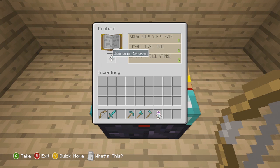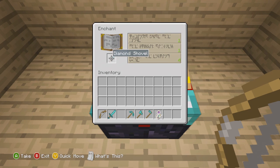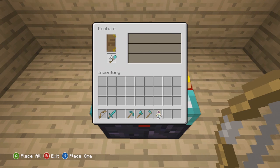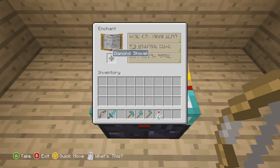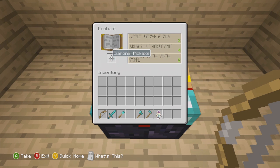What you really have to go by is the numbers, and the numbers equal out to your XP. So say if you put in a diamond sword and you want to enchant it for eight experience points — eight experience points will be taken away and your diamond sword will be enchanted with certain elements, which I will get into in a little bit.